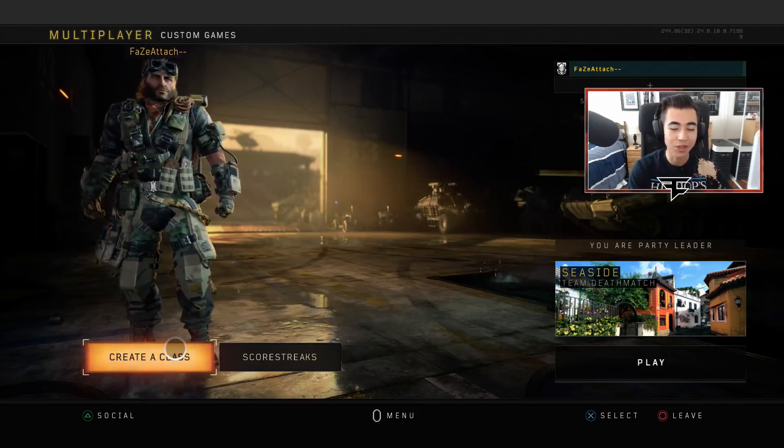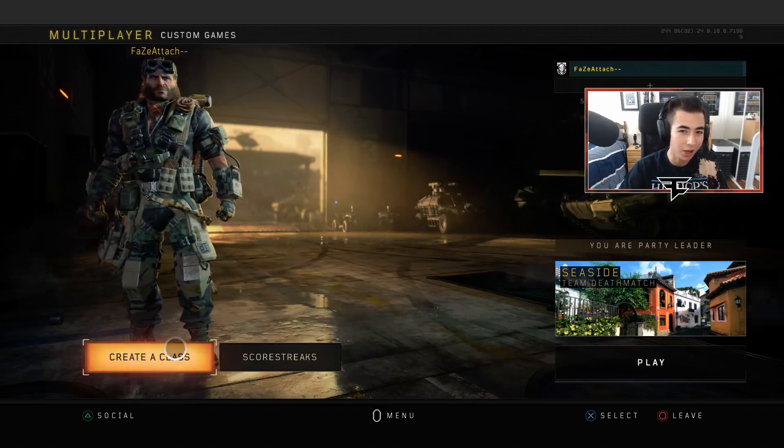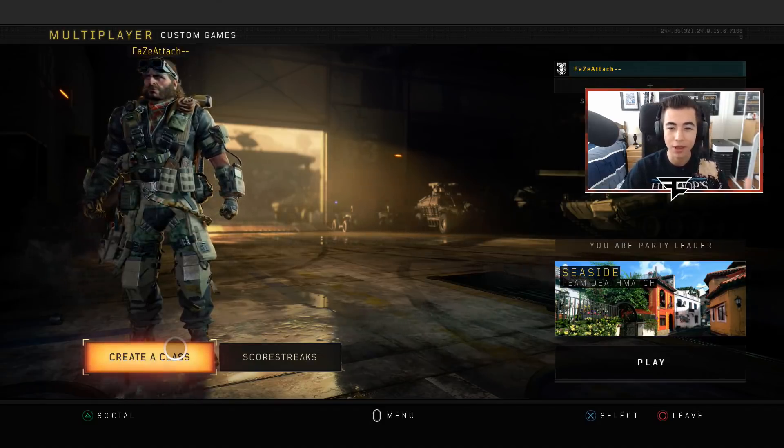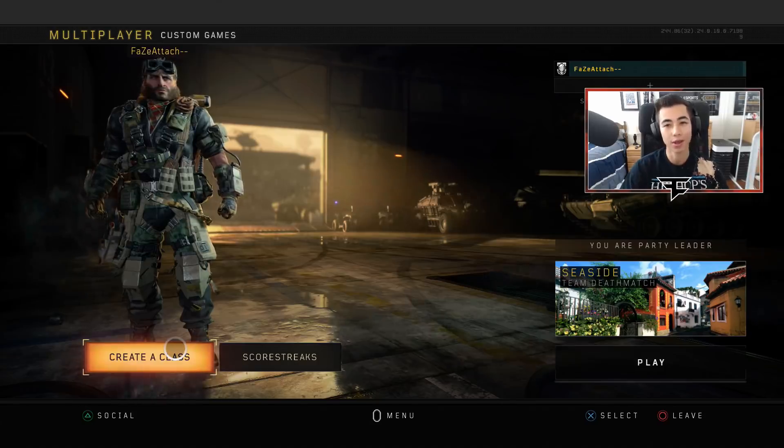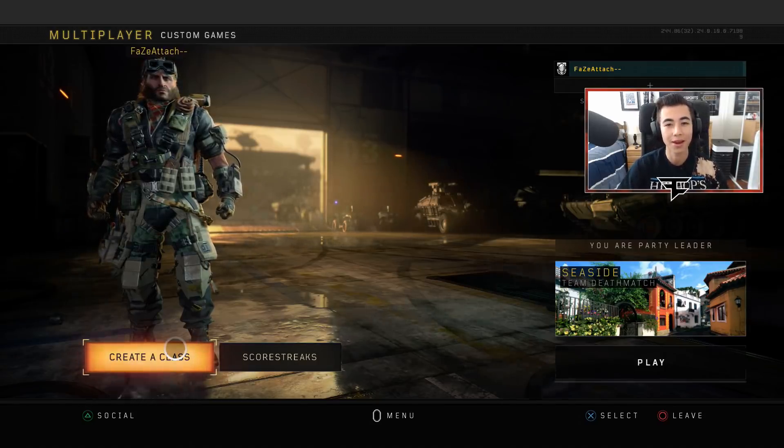You're getting streaks, calling them in, destroying them, spawn trapping and a lot of stuff. And when you're getting destroyed, you're getting shot on the side, spawn traps, you can't even move, getting hit by streaks — it's not very fun, like you're just going to leave that game. But this should hopefully help you and I do hope it does.